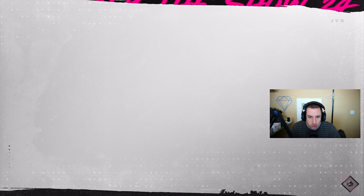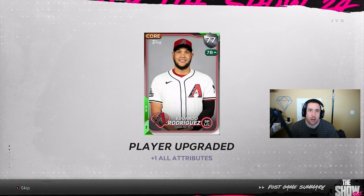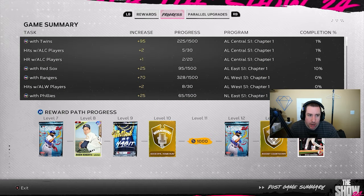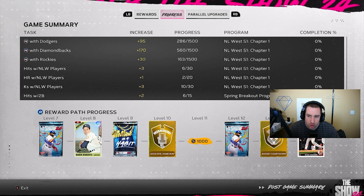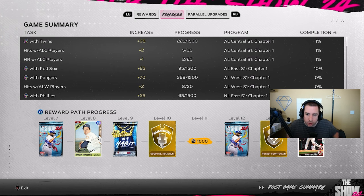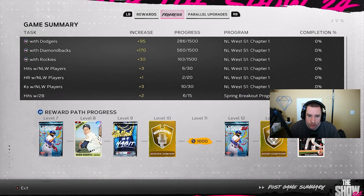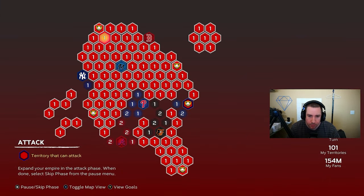We beat the Toronto Blue Jays and we're moving on to bigger and better things. We got a cuckoo clock part of the program. There's some team affinity progress — parallel XP with the Red Sox went up a little, and Diamondbacks PXP went up quite a bit as well.